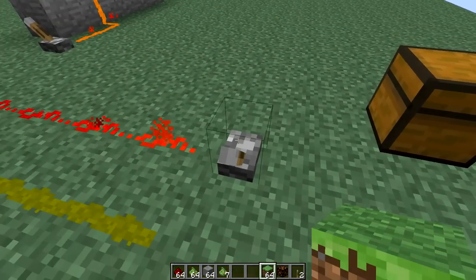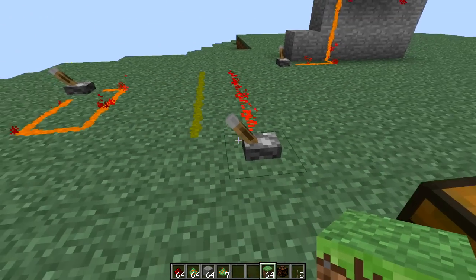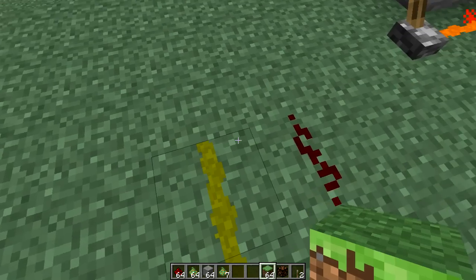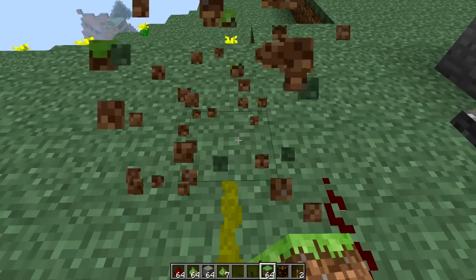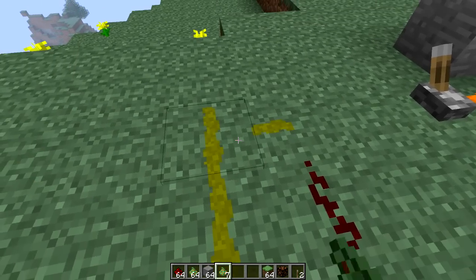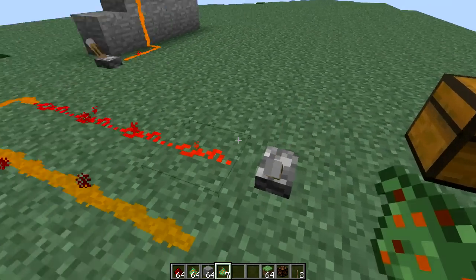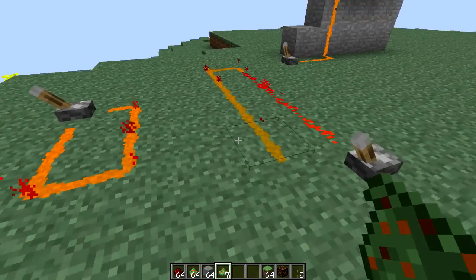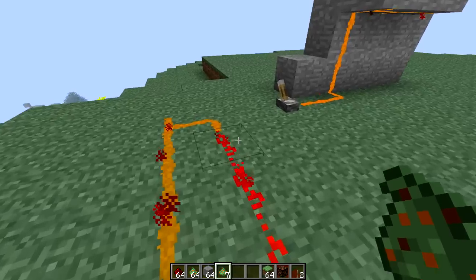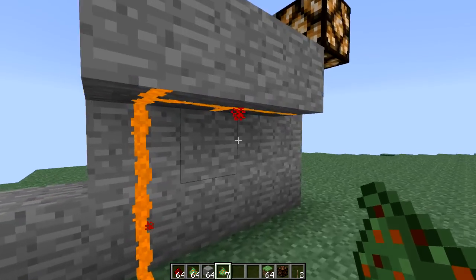As you guys see, when I press this lever it lights up the redstone dust, but it doesn't activate the redstone paste. However, if you connect the redstone dust and the redstone paste together like this, it's actually going to light up both the redstone paste and the redstone dust. So you can connect the paste to the dust and it's going to activate everything at once.